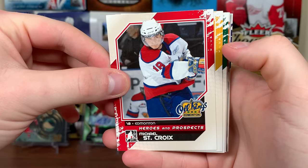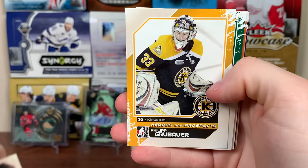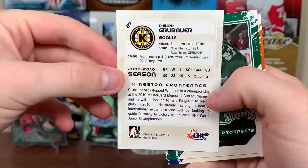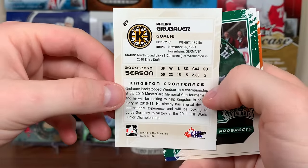Michael St. Croix, Edmonton Oil Kings — that might not be pronounced right. That guy never made it. Hey, there's Philip Grubauer. Washington Capitals, fourth-round pick. He's on Colorado now.